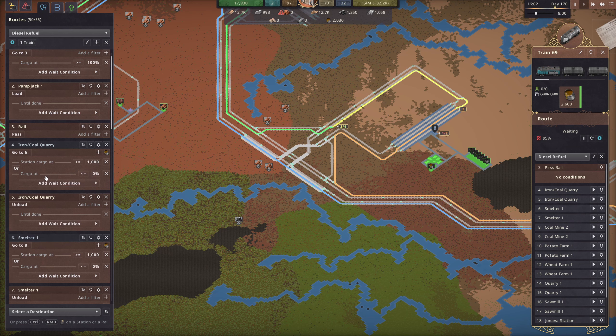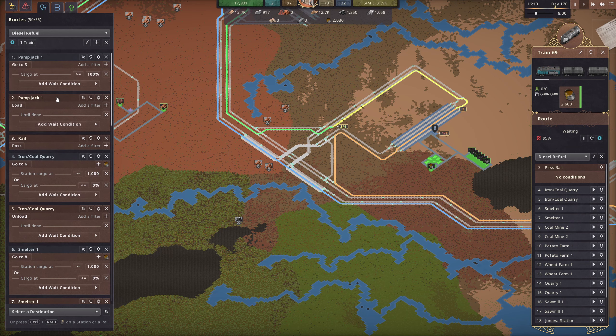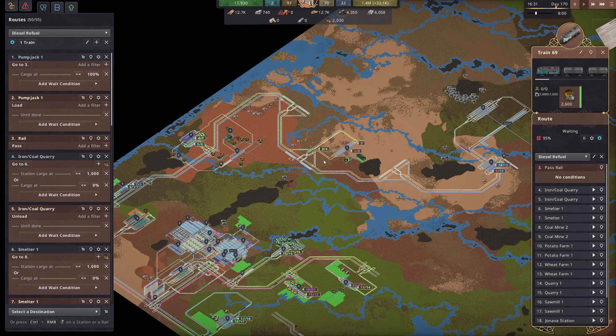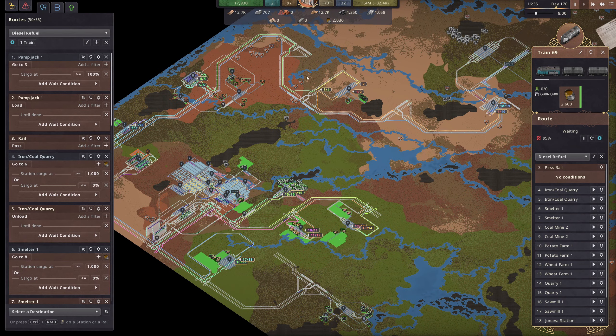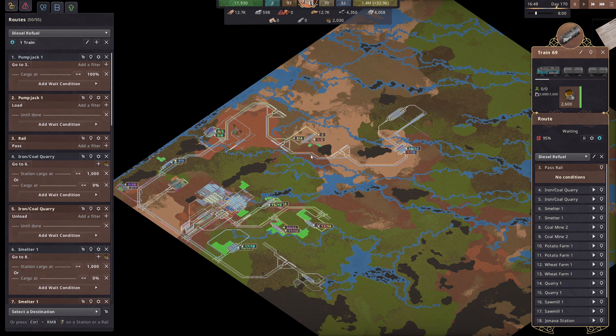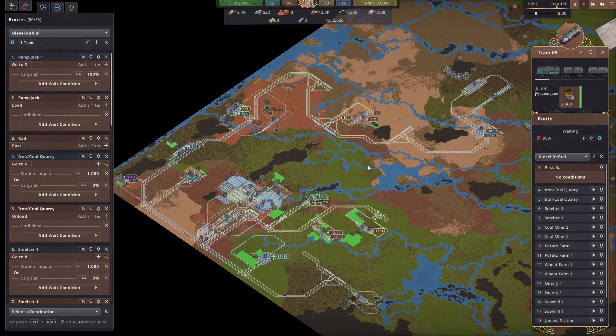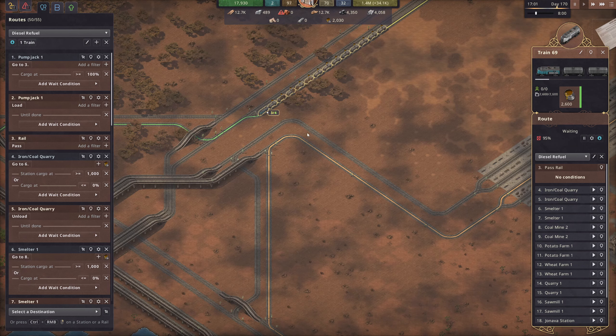How this works is it's everything combined with one optional stop and one actual stop for every single station. It looks at the coal mine, checks if there is any fuel in the coal mine or more than a thousand, and also checks if there is any fuel in the train. If either of those are false it skips to the next one. For cargo being empty it will just continue skipping until it finds itself back at the pump jack to load up again. Otherwise it checks every station before going there if they have less than a thousand fuel, then heads to the stations that need it.